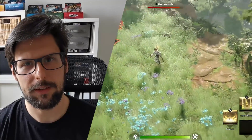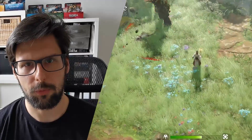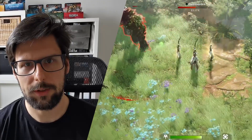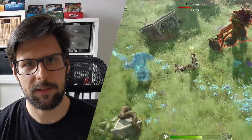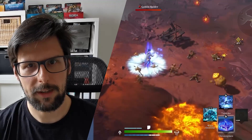Divine Bolt fires piercing bolts of holy energy at distant enemies. Wave of Radiance is probably an AoE attack that fires a wave dealing holy damage to all enemies caught in it. Salvation generates a devotion counter, meaning creatures you control are healed.